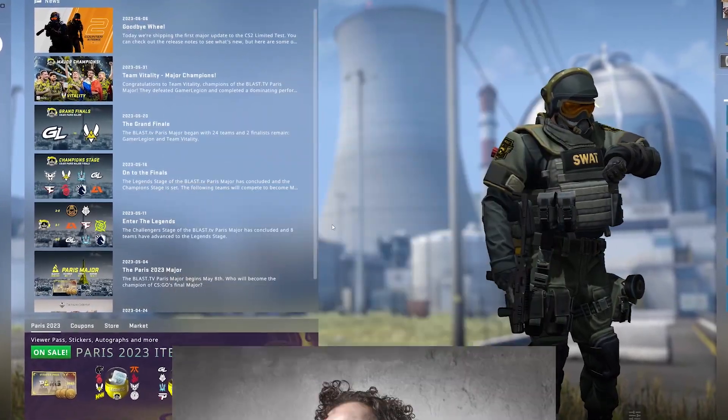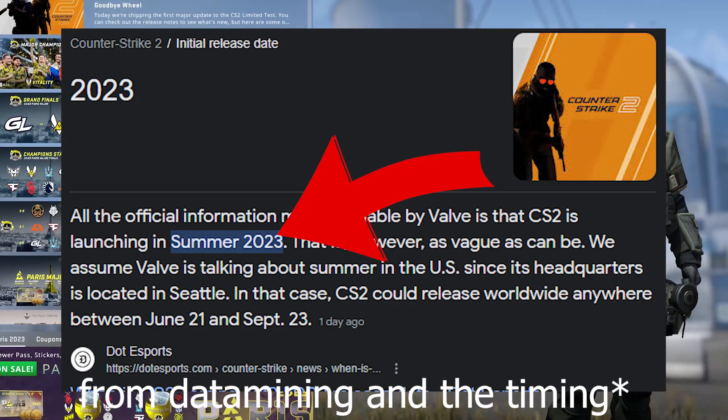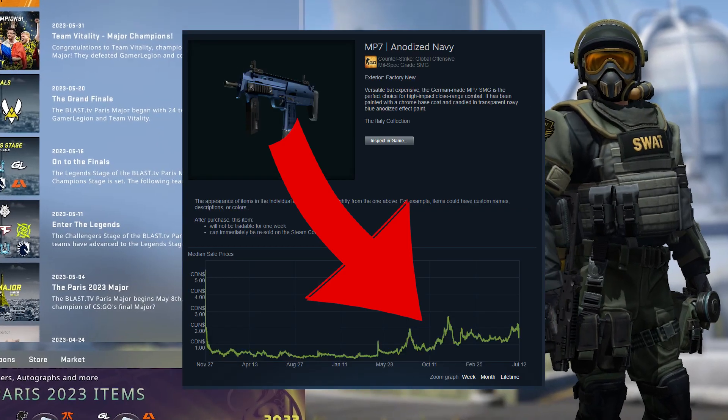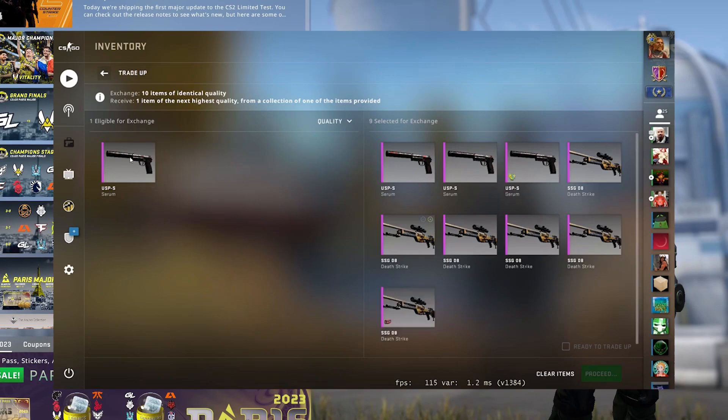I'm SpaghettiSlipper36, and we know that the next operation will release around the time of CS2. If you look at these graphs here, you'll see that old trade-up filler skins tend to go up every time a new operation hits. This is because people use them to get the new skins that just came out through trade-ups.